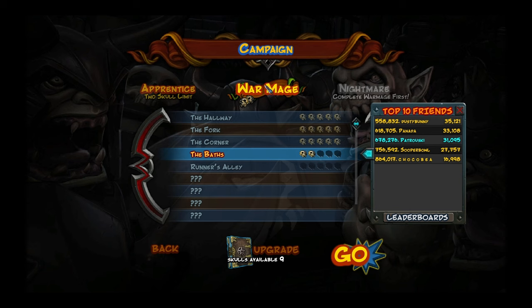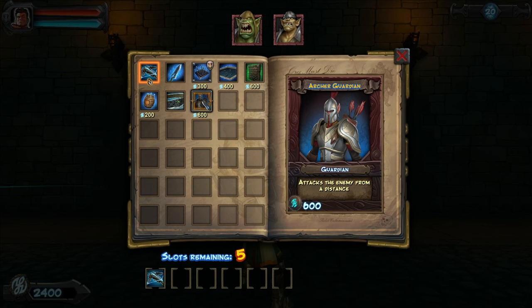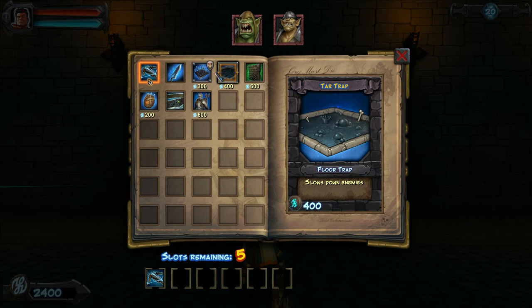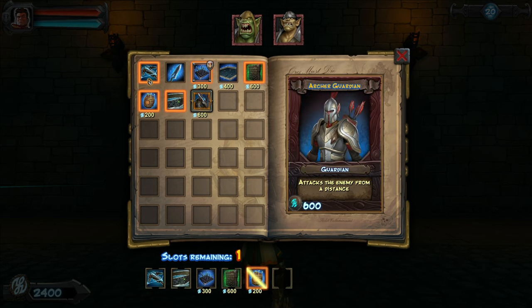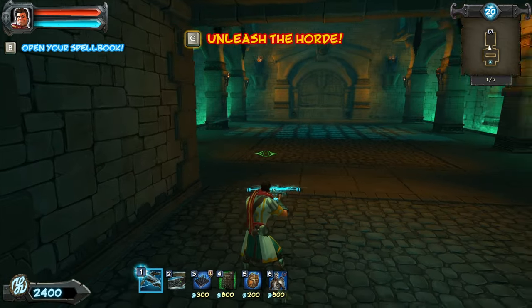I need to go back and play The Baths on War Mage difficulty. I played it off camera on Apprentice by accident, which says 2 Skull Limit, so you actually can't get more than 2 Skulls on that difficulty. I died on my actual run. I also unlocked the Archer Guardian, which seems similar to a turret - like Dungeon Defenders. The main issue is they can die, but they're revived at certain checkpoint waves. I want to learn what dictates a checkpoint wave.